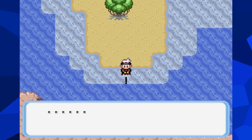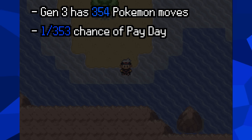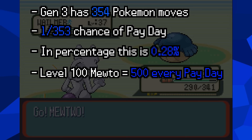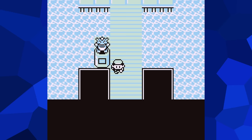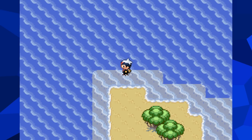Then you can use that money to buy a Pokeball to catch something. But what exactly are the odds of this occurring? Well, in Gen 3 there are a total of 354 Pokemon moves. Because Metronome itself is excluded from the random move pool, this means that Mewtwo has a 1 in 353 chance of happening to use Payday — that's 0.28%. At Mewtwo's level, you'll earn 500 Poke Dollars when this happens. In order to afford a single Pokeball at the Mossdeep Pokemart, this will need to happen at least twice. This is certainly a lot more forgiving than the requirements in the Lorelei Softlock, as the Paydays don't have to happen one after another or even during the same battle.